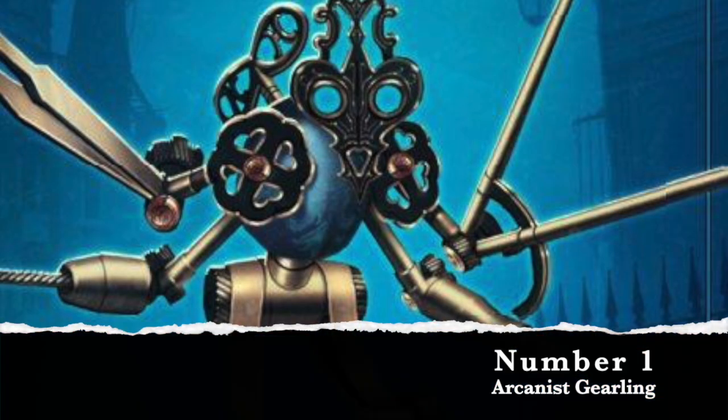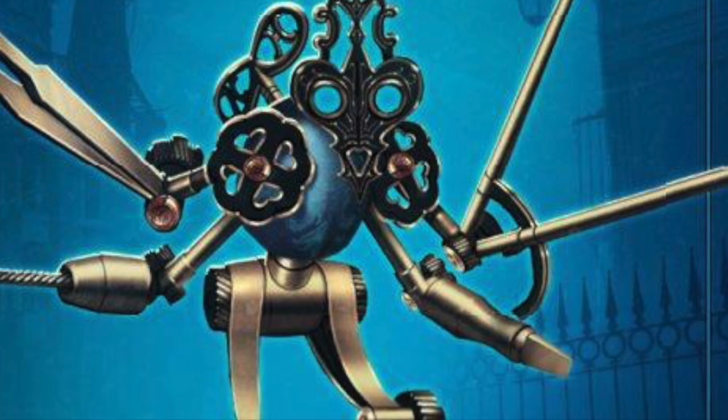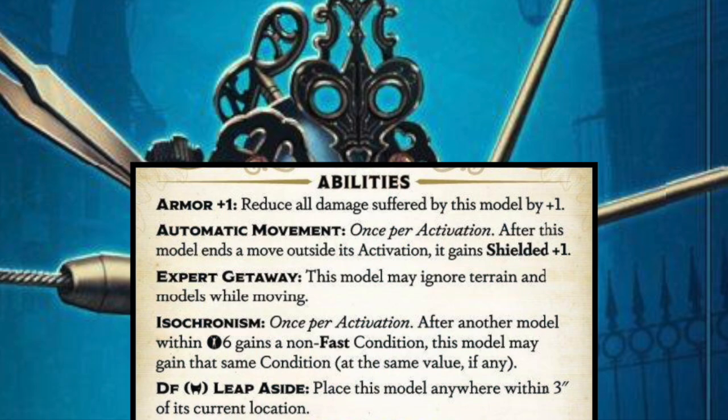Last but not least, the number one minion you should consider bringing in Gaining Grounds 4 is for the Arcanist faction: the Gearlings. If you have not played against these things, they are amazing. They have a built-in leap-aside trigger on defense duels, so they're really hard to pin down. These things are fast as all get out. They ignore terrain and models — not just friendly models — so they can go pretty much wherever they want.